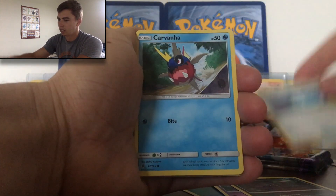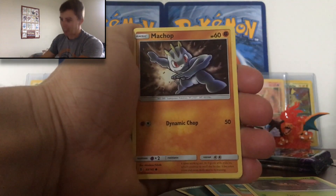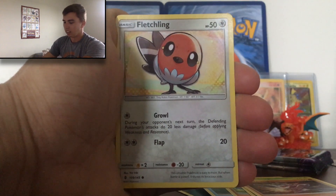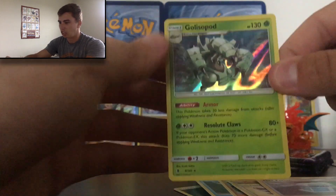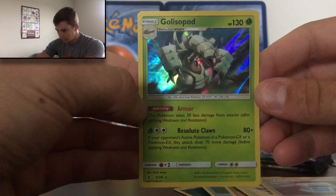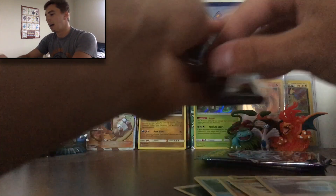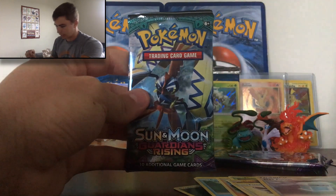So we got a Max Potion, a Carvanha, a Barboach, a Phantump. Look at my dab — everybody loves this card. Look at it. He's just dabbing for days. Machop dab! Machop dab! Such a funny looking card — everybody was hitting me up in my other opening about the Machop dab. Definitely a cool card right there. A Golisopod — I don't know how to say it, guys. Let me know in the comment section below. Let me know how to pronounce some of these. We've got cats going nuts over here, absolutely insane.